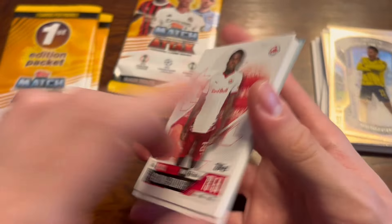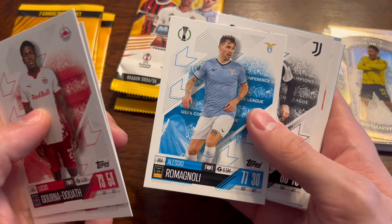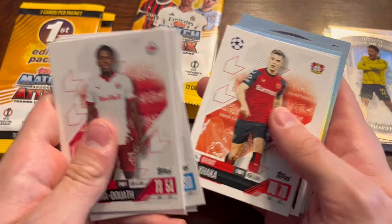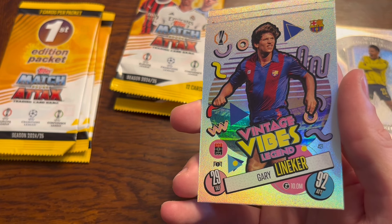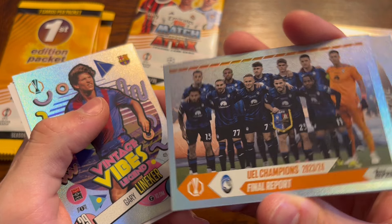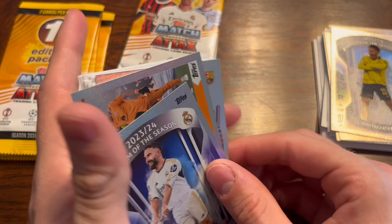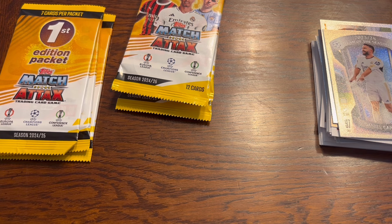Next up, that'll be Vinicius Junior. We have Duath, Nubel, Ramagnoli, Locatelli, Weefer, Kevin De Bruyne, Barcola, Xhaka, Barcelona — there's one I wanted — Gary Lineker, Vintage Vibes Legend card. That is awesome. That's the Europa League Champions Final Report. And Carvajal, Team of the Season from Real Madrid — he was captain when they won it, yeah.